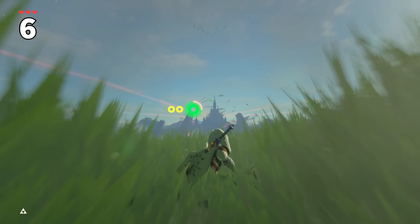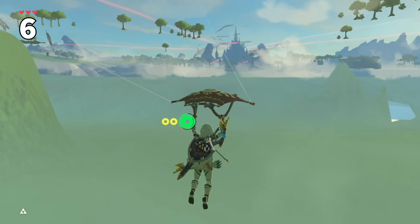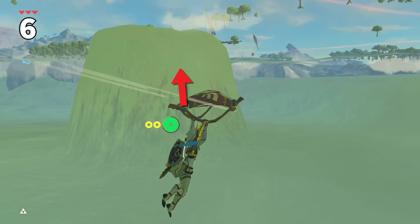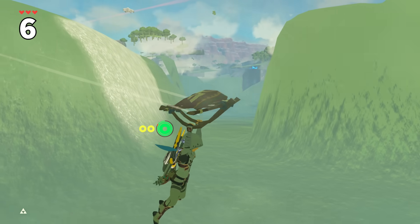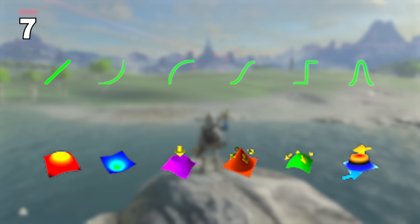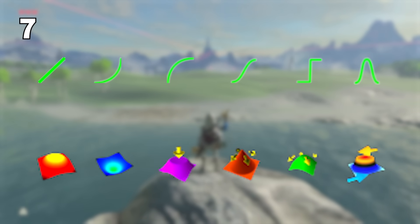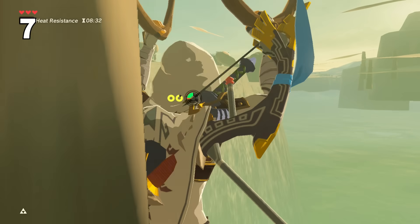Did you know that the entirety of Hyrule has water underneath? This is how developers created lakes and rivers, by simply pulling up the water level above ground where it was needed to create bodies of water. This was supposedly done to help with the game's performance. And on the same subject, the developers used special editing tools to manually create Hyrule by hand. These icons include all sorts of brushes and height map tools, many of which players have seen the basics of when clipping out of bounds.